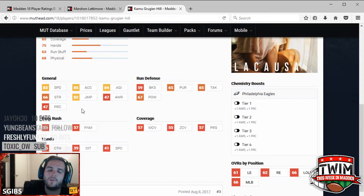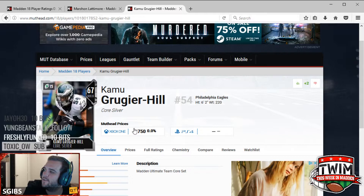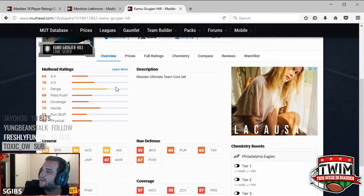Speed is usually the starting point we look for in a value player. Looking at what he's worth coin-wise right now, he's 750 coins on Xbox One — that's tremendous value for a guy that's going to play in your roster. He's not going to play elite, but he'll play okay.